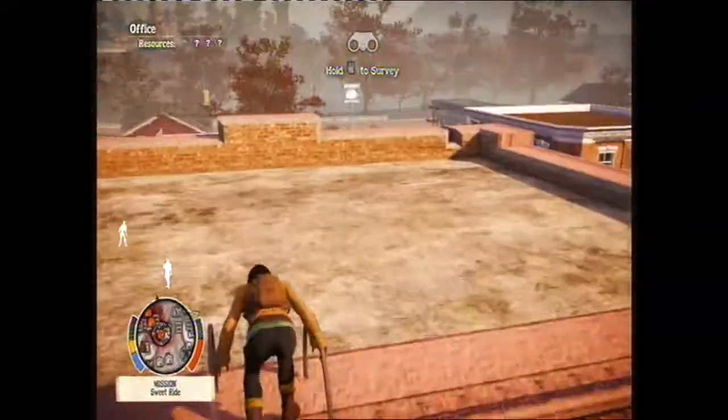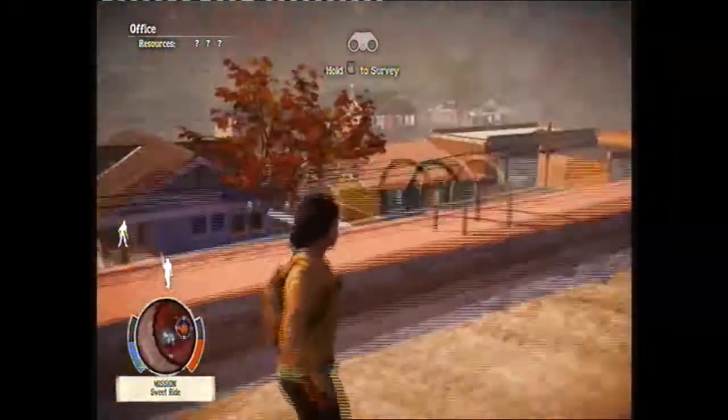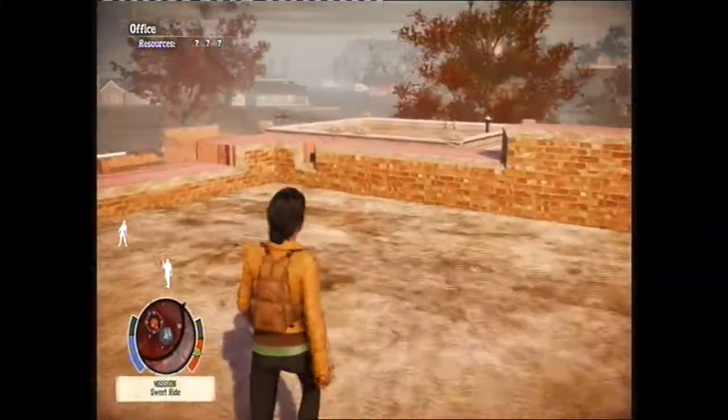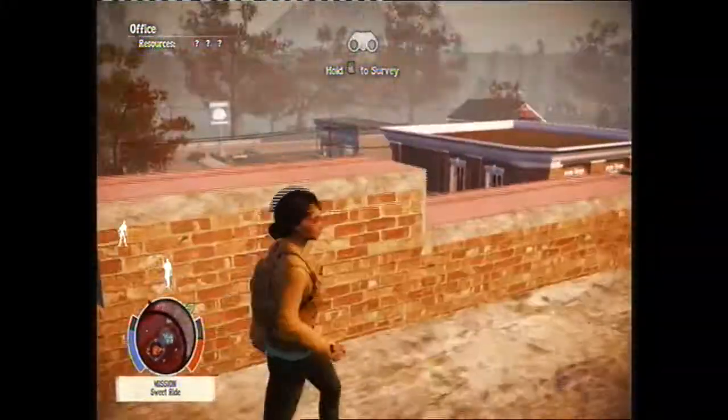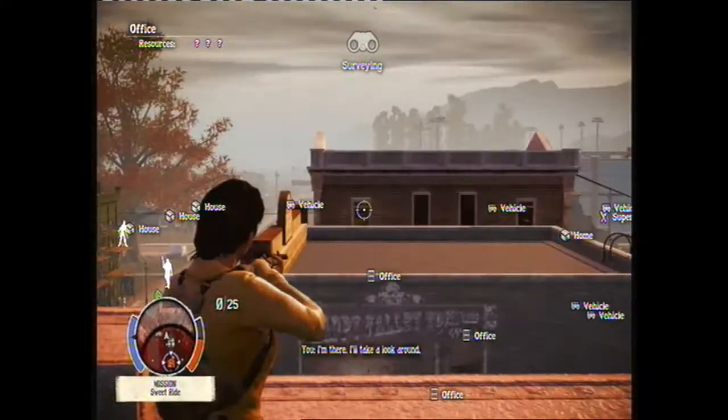Now, this is a survey point. This is basically where you can look around the whole town — you find out safe points and supplies. So if I click LT, I've pretty much searched everywhere and it just comes up with everything. It's just so handy.